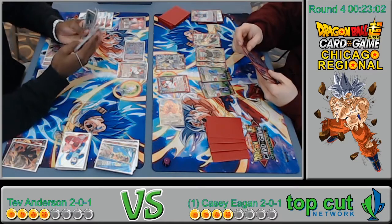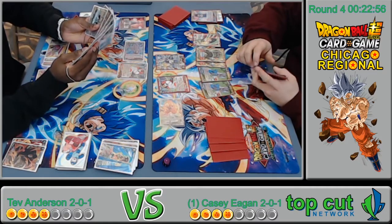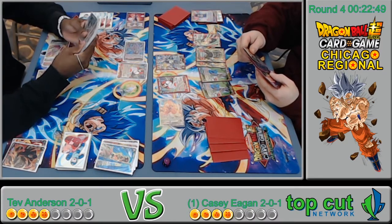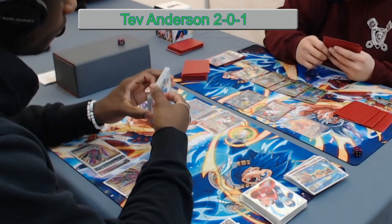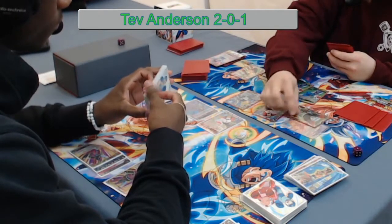He's got it — the Frieza with Broly and Paragus on it: the one that nukes the opponent's board of 40k or under ignoring barrier, and you also look at your opponent's hand and discard a card. Frieza Emperor Reborn — that is a very scary card.